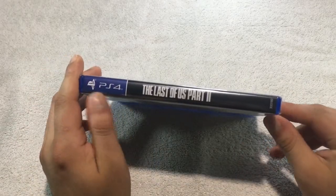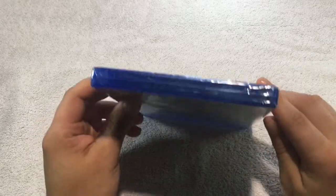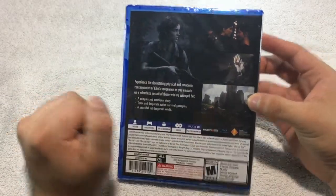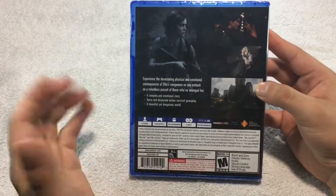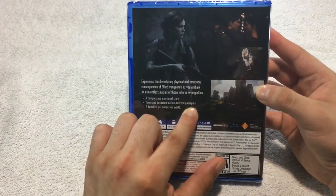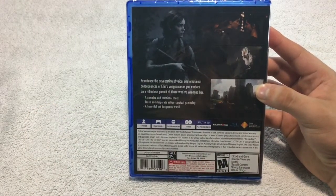Okay, on the side of the box it says Last of Us Part 2, it is for PS4. On the top of the box you have the regular blue font material, and on the side and bottom of the box — okay, here's the back of the box. It mentions an emotional story, intense and desperate action survival gameplay, and a beautiful yet dangerous world.